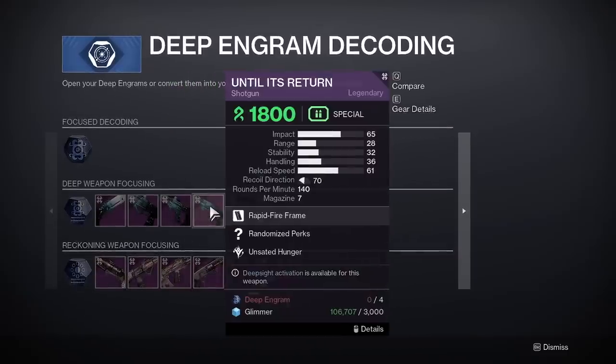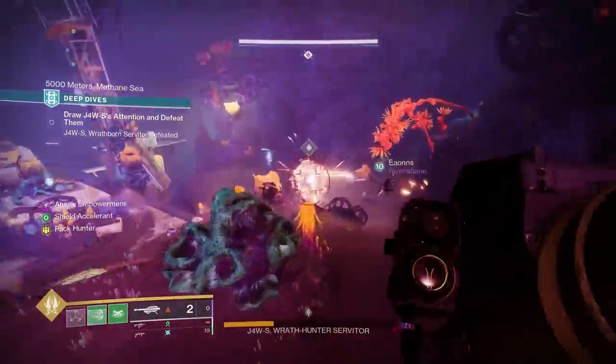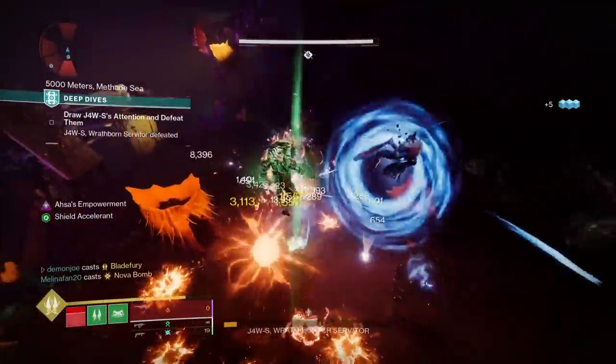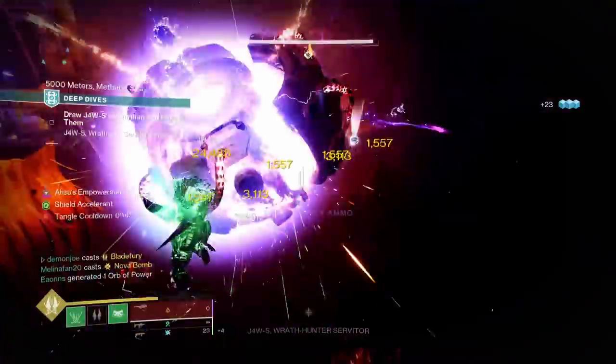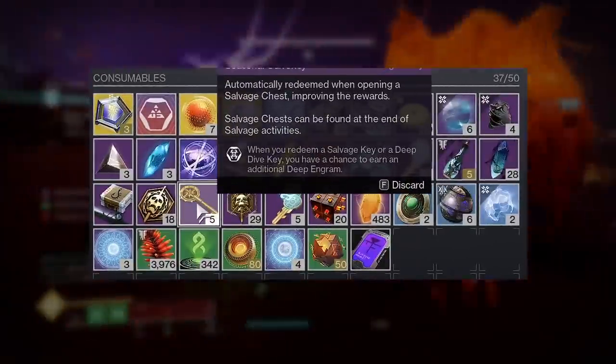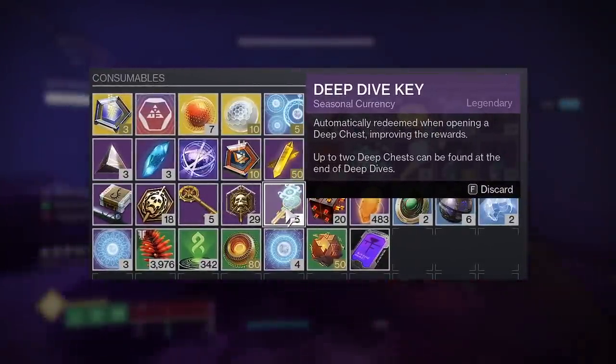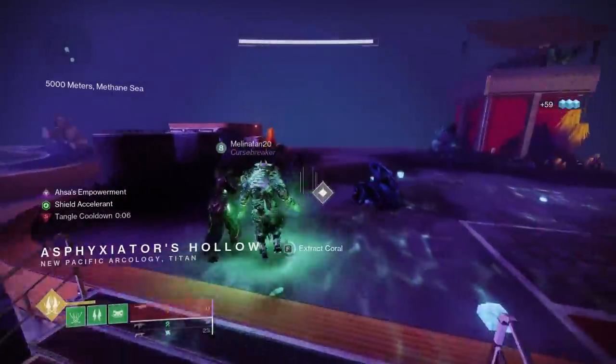You'll mainly get these weapons via running the seasonal content, whether that be the 6-player salvage missions or 3-player deep dives, and the end chest will always have a chance to drop you one. Having keys for these activities would definitely help your chances, as it will give you extra loot, and these can be gotten through playing and completing any content in the game.